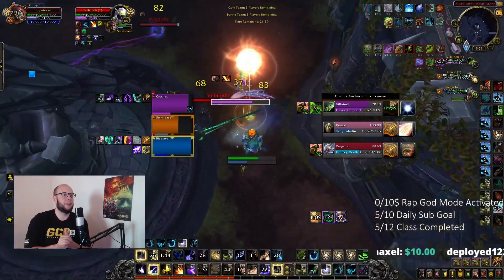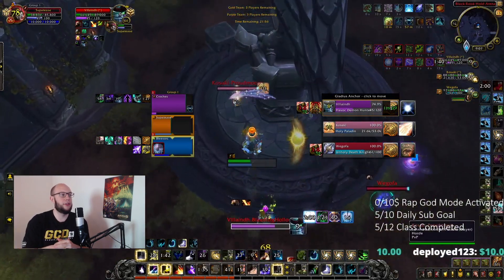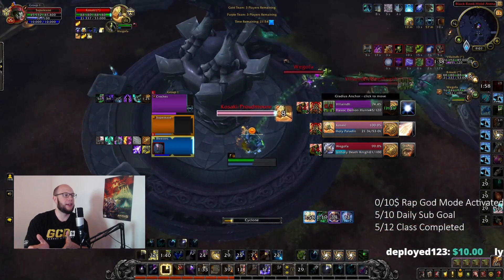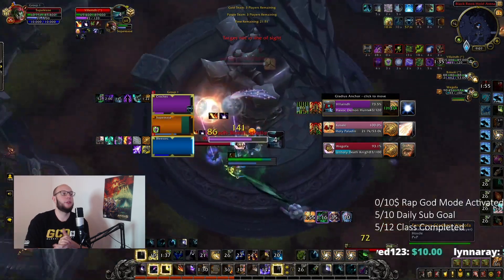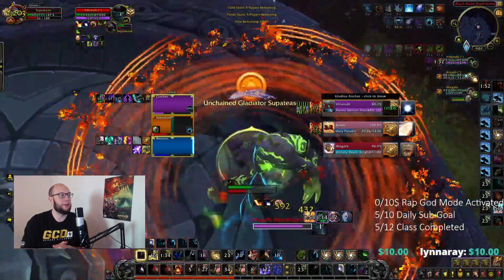Now we've got an Instant Starfire, so we can line this up to get ourselves into Solar Eclipse. Proc'ing Solar Eclipse — the Demon Hunter uses a defensive, so we're going to charge to the Paladin with our High Mountain Tauren racial and go for a Cyclone. I've been curious to try some other racials as well with Balanced Druid. I particularly want to try Kul Tiran, but I do enjoy High Mountain Tauren at the moment just because of being able to make plays like this, escaping and setting up crowd control.